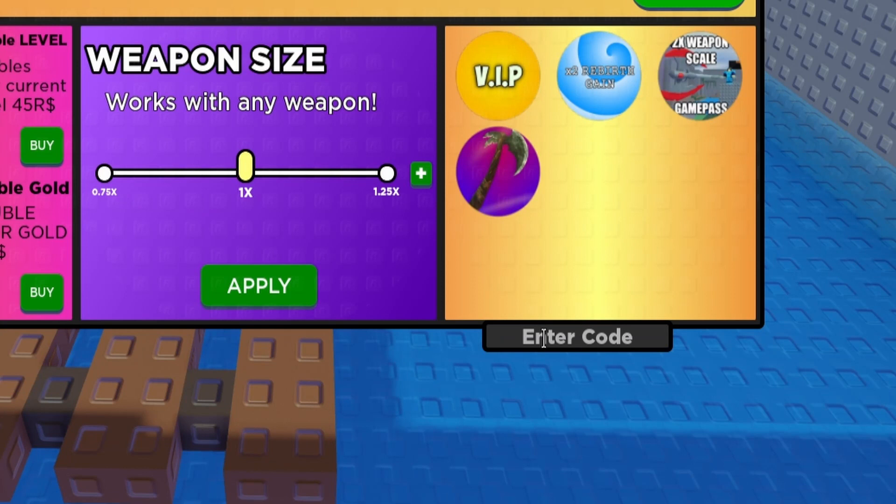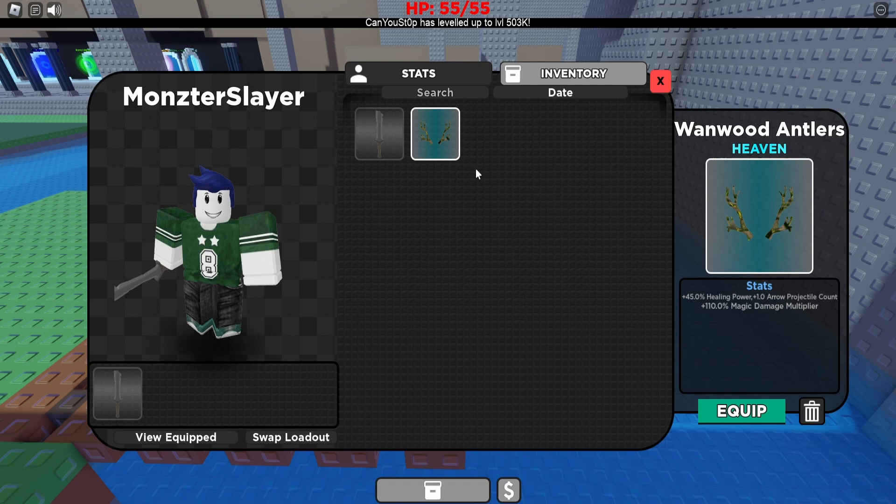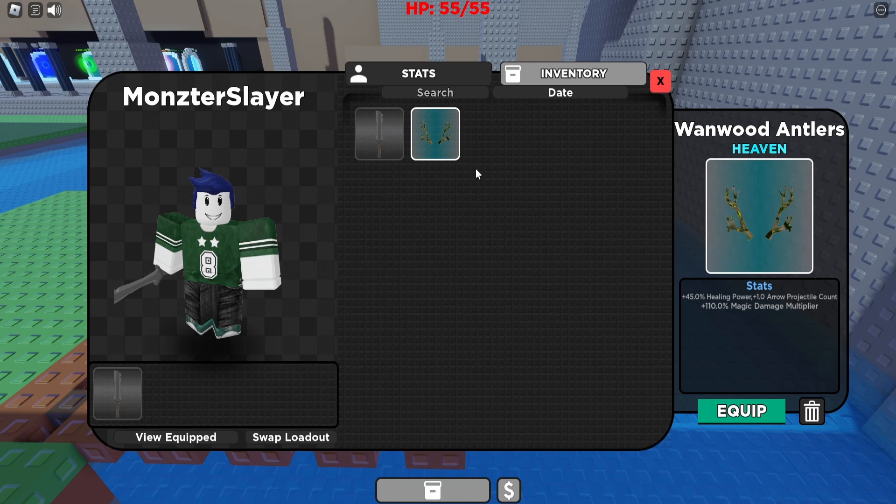The first code is 'million'. You hit enter, and now we see we've actually just been given the Wanwood antlers. These antlers have some pretty cool stats: plus 45% healing power, plus 1 arrow projectile count, and plus 110 magic damage multipliers. This is really nice, especially if you're brand new to the game.